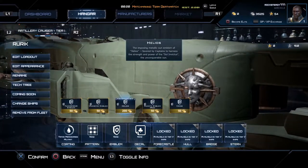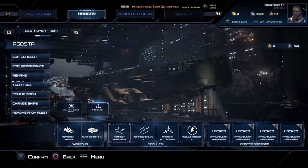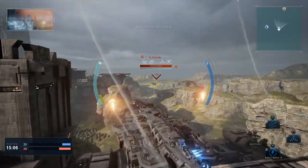On the gameplay side of things, the game seems pretty solid. There are three different kinds of ships: the huge destroyers, which are tanks that can take the most damage while having access to mini rocket options.